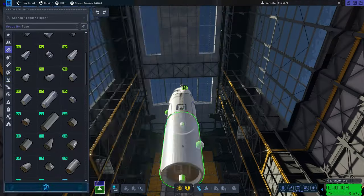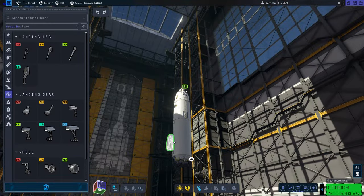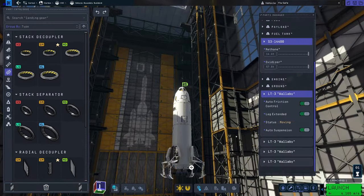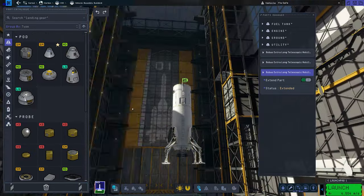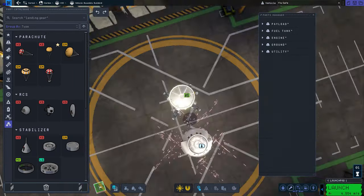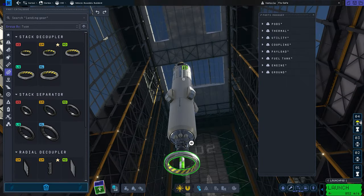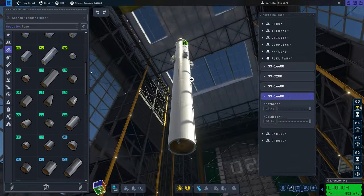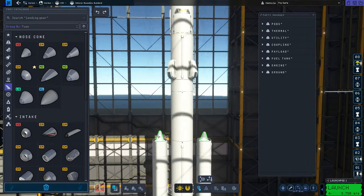I was playing KSP2 and I saw these really big landing gears, so I decided to build a huge ship and land it on Minmus. This is my transport ship. It can go to Minmus and back. This is a direct ascent mission, meaning it doesn't have to rendezvous with anything in Minmus orbit — it can go straight from Minmus back to Kerbin.